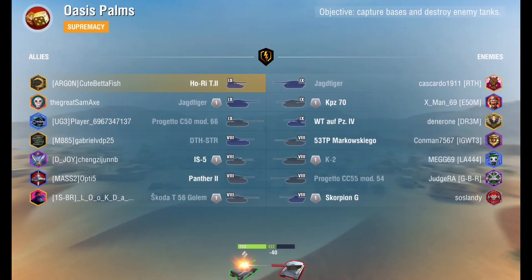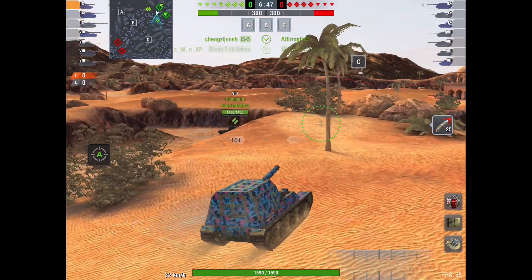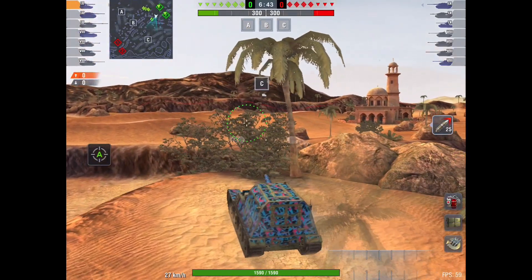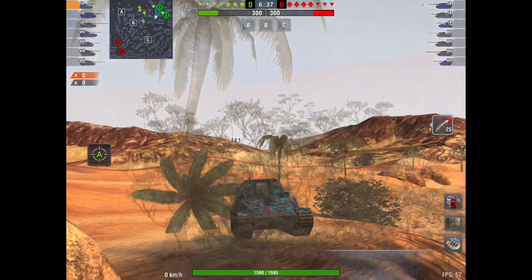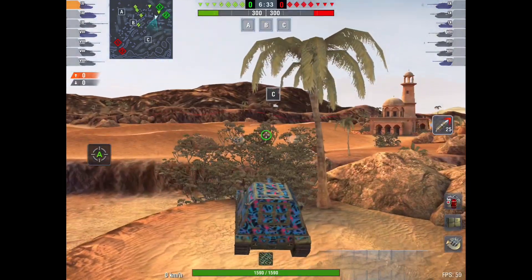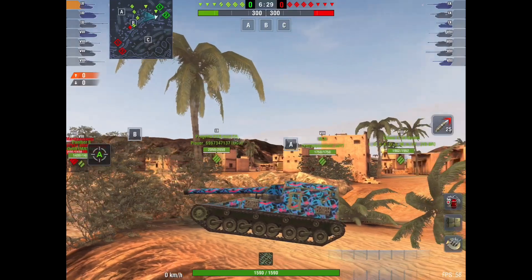Hi peeps, Junction6 here, and today we're with CuteBetterFish and he's in the Hori T2 - the Japanese tank destroyer that's very, very similar to its bigger brother, the Hori, at tier 10. It is almost exactly the same; the playstyle's the same, and everything else about it. So it's got good frontal armour and it's got a good gun.